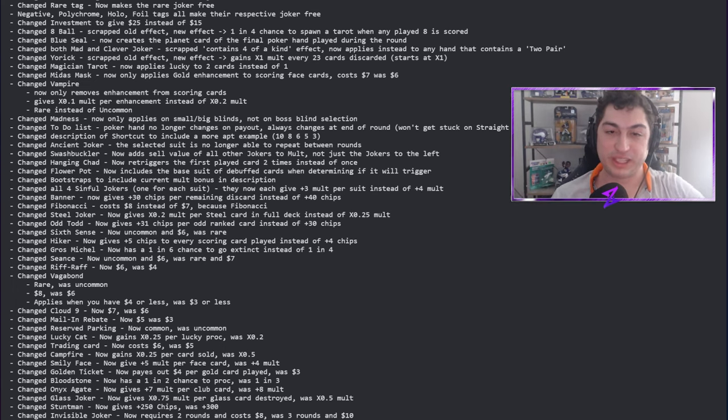If Bloodstone had been this way in the finals of the Balatro tournament, I would have been dust. I still lost — spoiler — but Belacho University would not have lost that earlier run. I love this change. It makes Bloodstone more viable and opens more routes to those super high scores. Onyx now gives plus seven mult per club card instead of plus eight — a minor debuff I probably won't notice much.